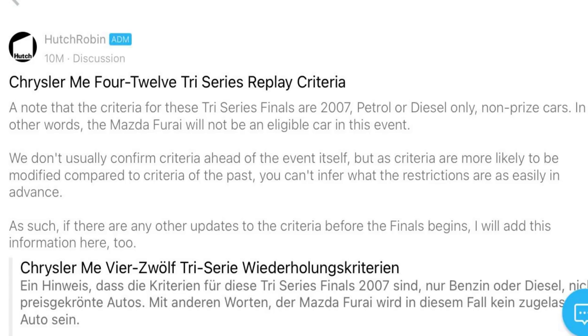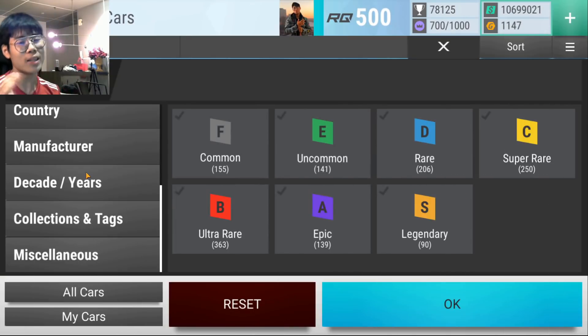For now Hutch is planning the final to be 2007 petrol and/or diesel. Why that is significant is because there is one specific car that gets yeeted out of the selection pool when petrol and diesel are the only two fuel types you can select. What Robin said is that it's still subject to change - it might not be set in stone - but usually most of the time it is, so we can say with 99% confidence the final requirement is 2007 petrol and diesel.